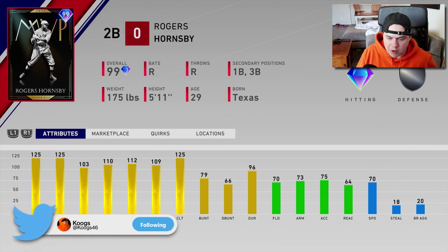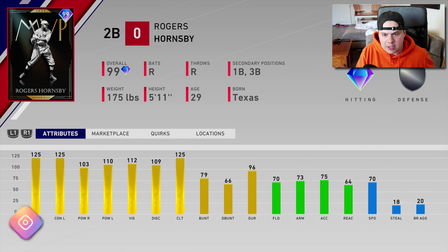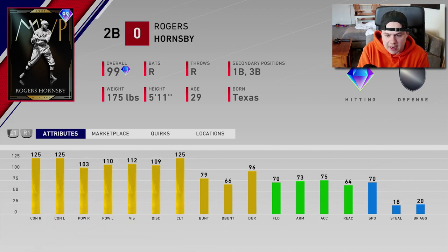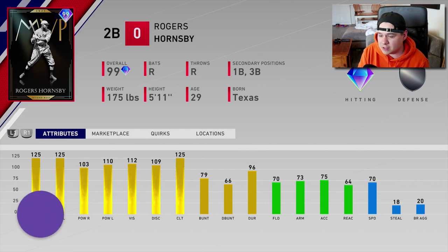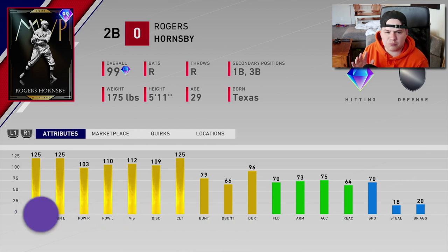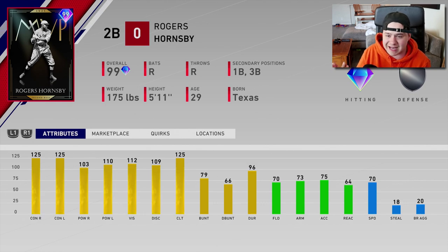Similar to Babe Ruth and the card that Babe Ruth just got in the game, Hornsby looks slightly different than what we saw last year. This year he's a single season card; last year he was a signature. This year he's got better power, the same contact, but less speed — he had 81 speed last year, only 70 this year. The defense is relatively the same; he had about 75 fielding last year, this year he's got 70.